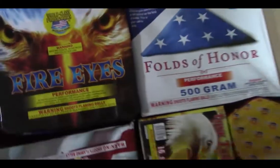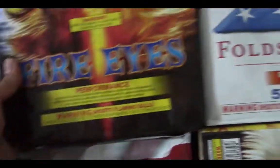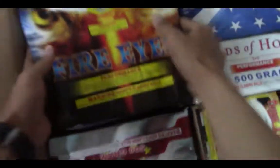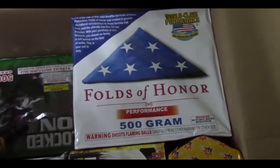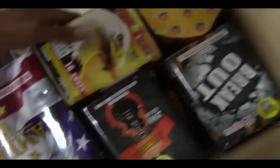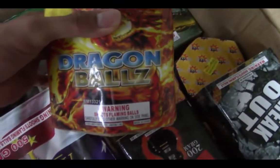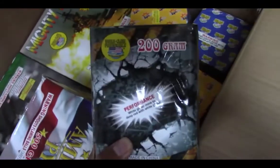Here it is — a bunch of cakes. The first one we got is Fire Eyes, this is a 500 grammer. Look how big that thing is. Halls of Honor, 500 gram. Some 200 gram cakes — Think Twice, 16 shot. Boomer brand Dragon Balls Rock, 16 shot. Breakout, 200 grammer, it looks like.